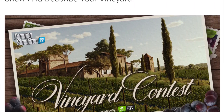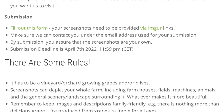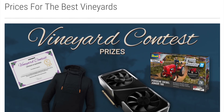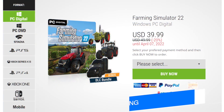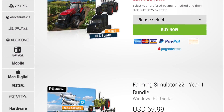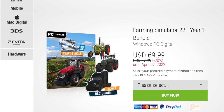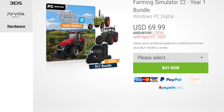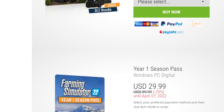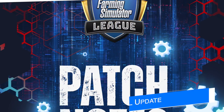A few quick reminders before we get into the top stories. This is the last day to enter the vineyard contest — the deadline is today, Thursday April 7th, at 5:59 PM Eastern, 2:59 Pacific. It's also the last day to get Farming Simulator 22 on sale on the Farm Sim website. The digital version and the Year One Bundle are both 20% off, with the Year One Season Pass being 25% off separately. Now would be a great time to grab that season pass, as Giants have said big stuff is on its way.